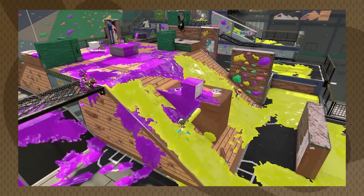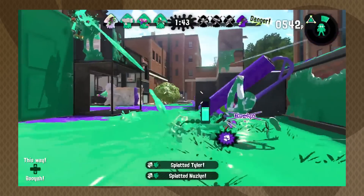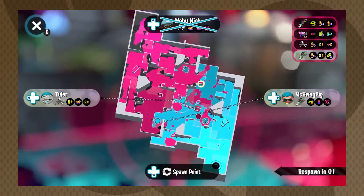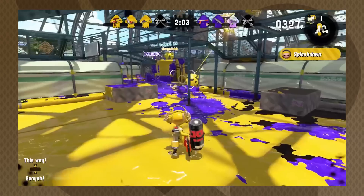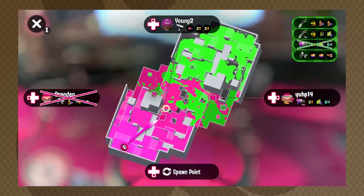Splatoon relies on color contrast to guide players to the game's primary objective: paint the most terrain in your team's color. As the match plays out, your mini-map will update in real time, highlighting where your team is, where your opponents are fighting back, and what still needs to be covered. Splatoon uses a few tricks from color theory to make sure you can know all of that information with just a quick glance of the map.